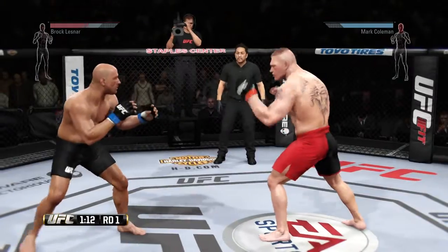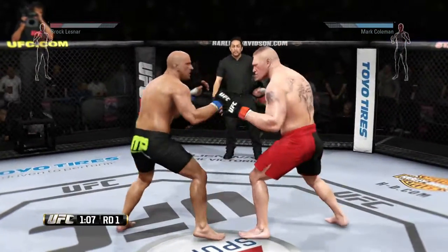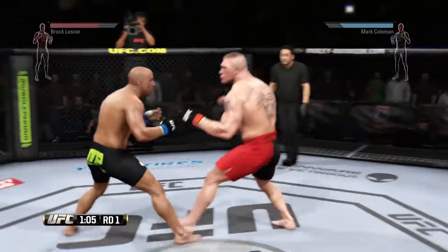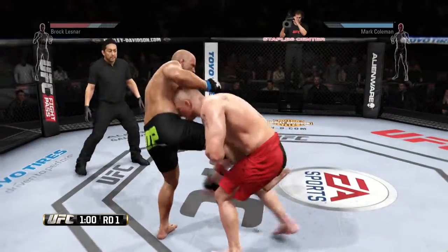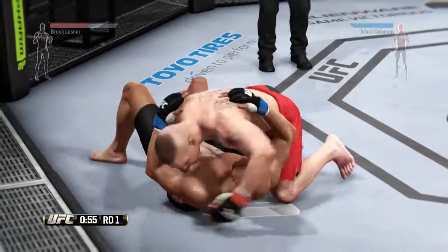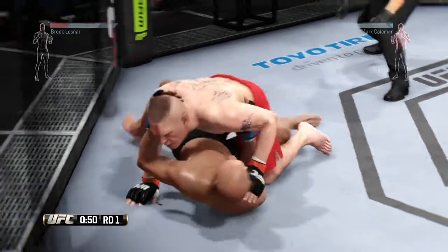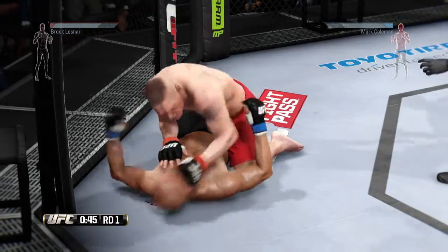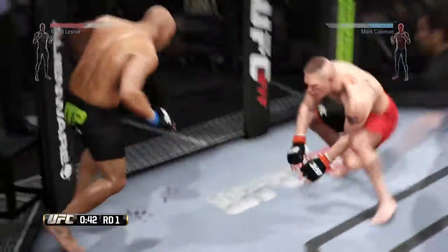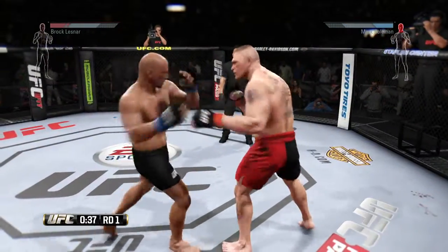Big uppercut to the head. He connects with the right and the left. Coleman with a solid knee. Under a minute — that's a great sequence. Beautiful takedown. Lesnar with some big knees in half guard position. Solid ground and pound by Lesnar. It appears the cut on his cheek is getting worse. And he's back up again — combination! Hard straight punch. Coleman looking to finish.